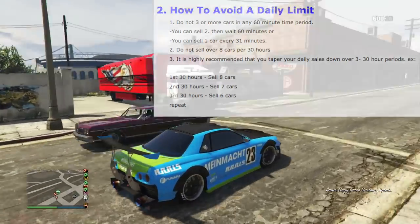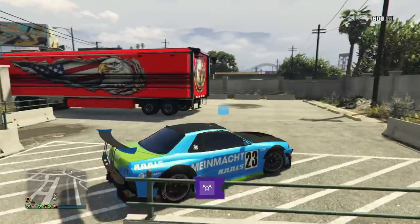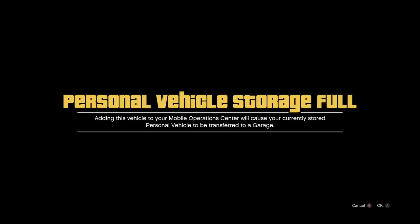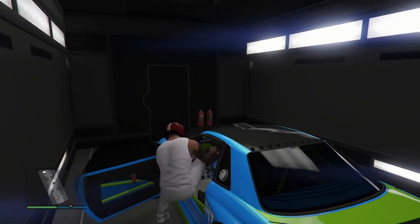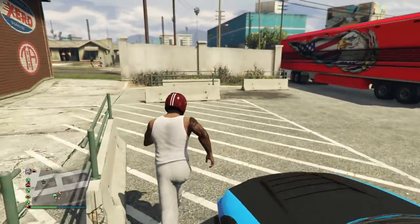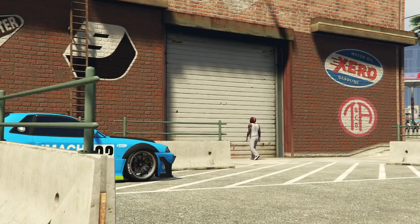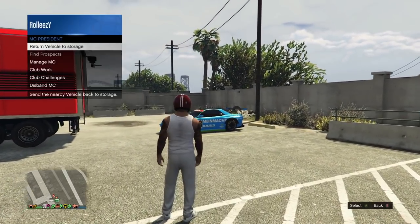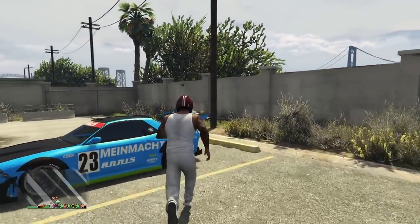One GTA day is technically 30 hours real time. The way you want to calculate this: say you start selling cars at one o'clock in the afternoon — one o'clock the next day is 24 hours, and you have to add another six hours to that, so that'd be 7 p.m. the next day. That's a full 30-hour period. Within that 30 hours, you can only sell eight cars max. I actually only recommend seven cars, especially if you've been dupe-detected already. Once that 30 hours is up, the only time that 30-hour period starts over again is the next time you sell a car. If you stop selling for 30 hours, you've reset it completely and you're good.